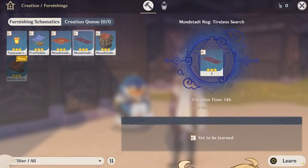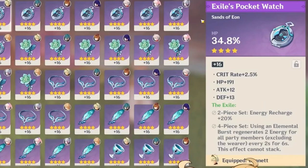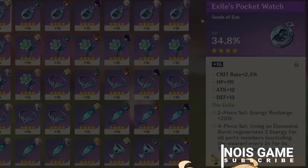And aside from optimizations to the Serenitea Pot System, version 2.2 will also include an optimization to the storage capacity of our inventory. After the version update, the maximum artifacts we can store in our inventory will be increased from 1,000 to 1,500. That's sick.